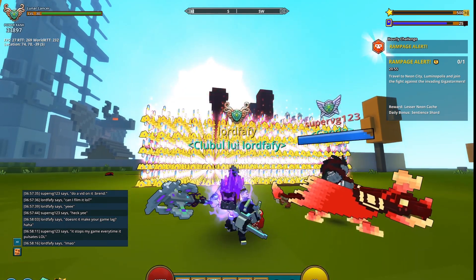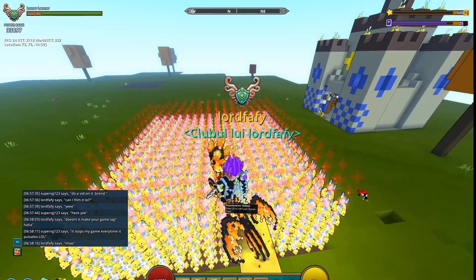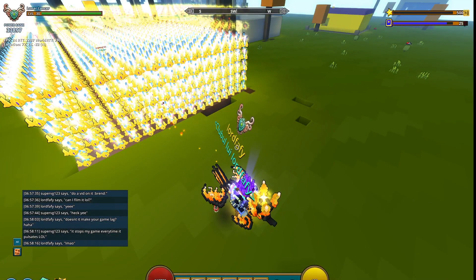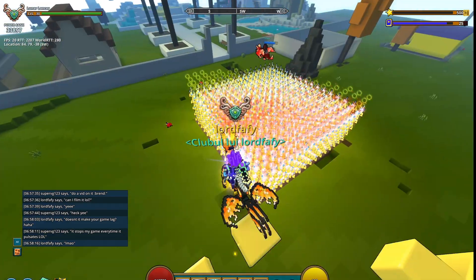As you can see right there in the chat — shoutouts to Super VG1234 for showing me his cornstone. He basically says it freezes his game whenever these pulsate, which is absolutely nuts.